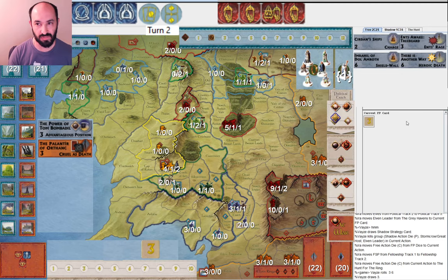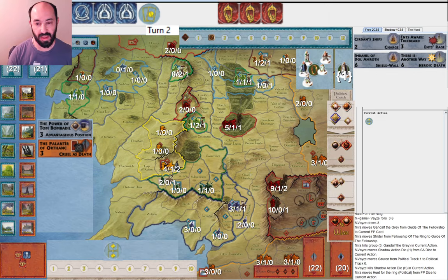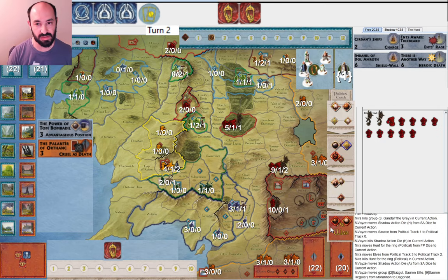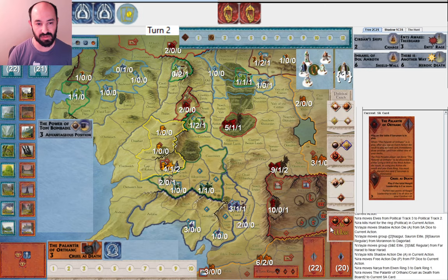Gandalf goes to a three — that obviously makes sense, and now maybe my calculations on the Palantir feel a little different. They get Sauron to war, and I go ahead and start mustering the elves down, because what else am I going to do with these dice? Getting elves back to war makes sense. They go ahead and move armies, and I give them the ring now using a Palantir. It does make sense to use a ring this round to get rid of the Palantir, because then next round if I roll my Will of the West, I'll be able to get Gandalf.